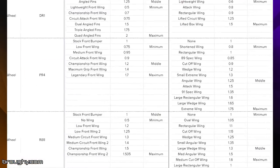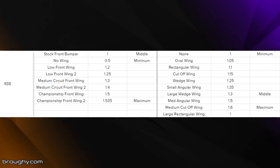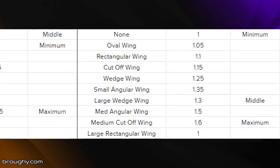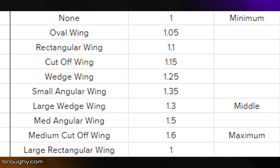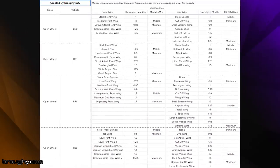In general the further down the list you go for front and rear wings the more downforce you have, but because it's Rockstar there are some pretty big exceptions, like in some cases where the wing you'd expect to give the most downforce actually does nothing, so it's best to check. No other body part apart from front and rear wings have any effect on downforce.